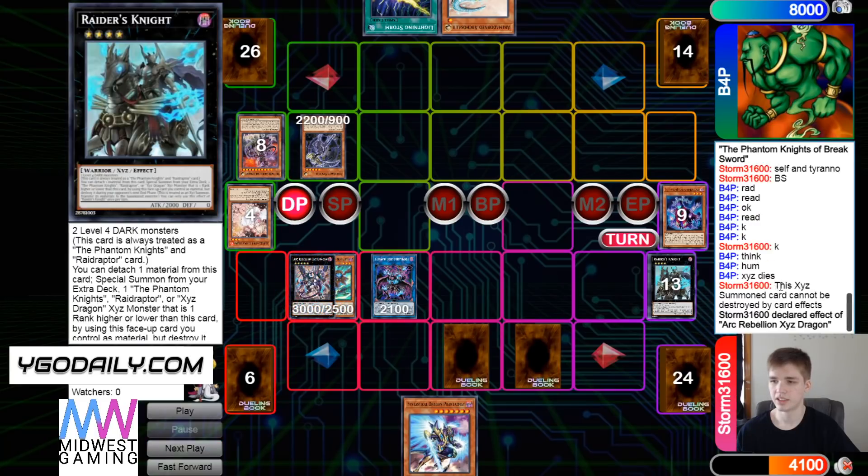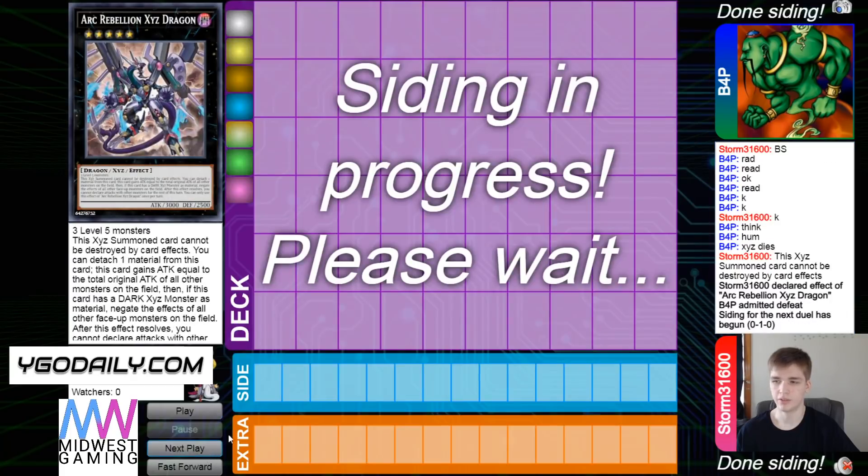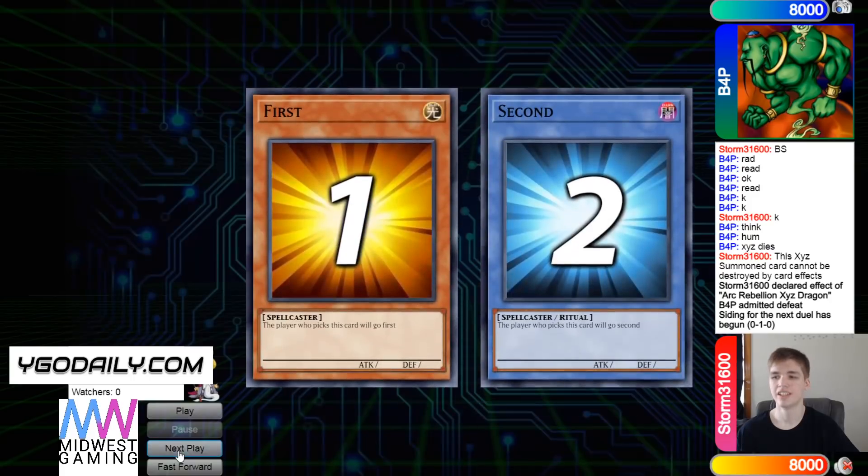Set XYZ dies, the Special Lemon card can now be destroyed by card effects, and then they use that effect and admit defeat.